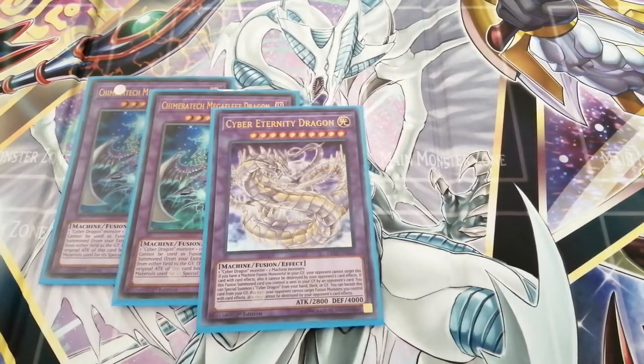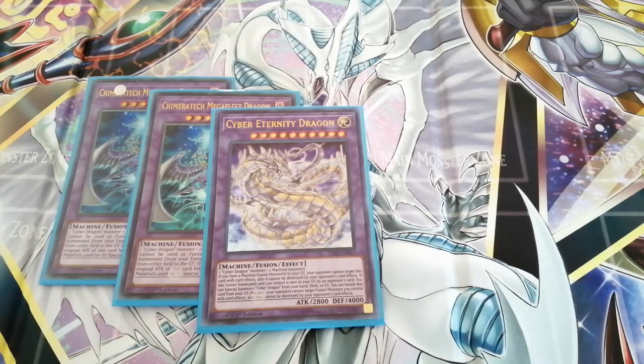Then we have Cyber Eternity Dragon, which is a cool card. You use Saber Load Fusion to summon into him — he requires a Cyber Dragon monster and two machine type monsters, three monsters in all. He has 4000 defense, so he's more of a defensive card. If you have fusion monsters in the graveyard he gains extra benefits and can't be destroyed by card effects — nobody's going to get over 4000 defense. You can also special summon a Cyber Dragon from your hand, deck, or graveyard, and if this fusion monster is sent to the graveyard by an opponent's card effect you can banish it to prevent your opponent from targeting a fusion monster you control.